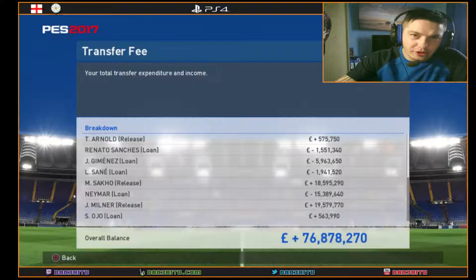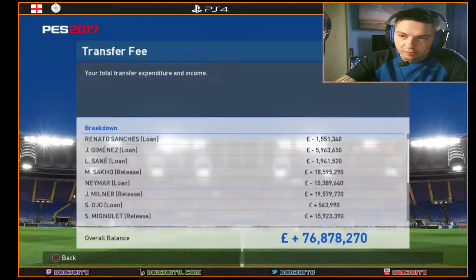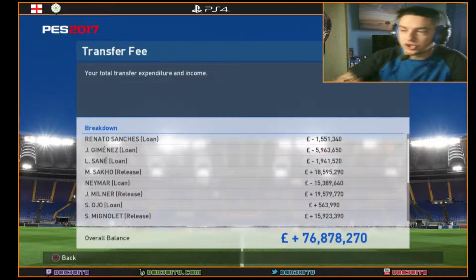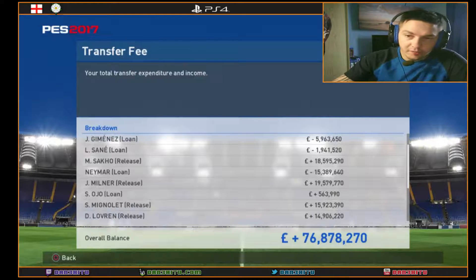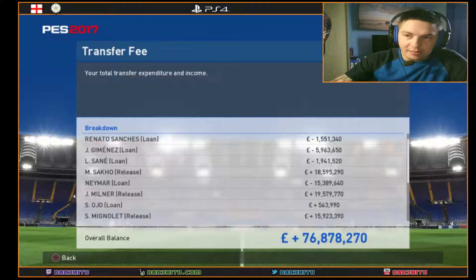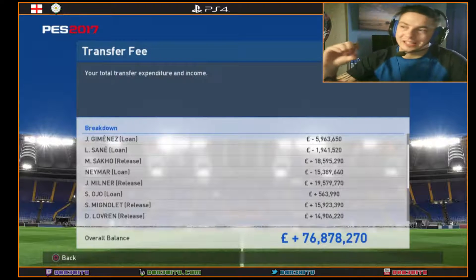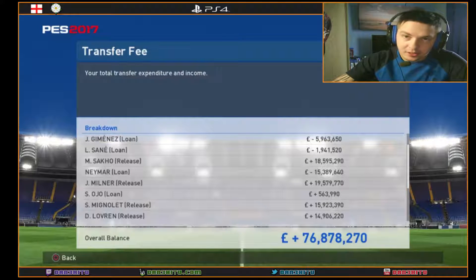We sold Milner because we're not really going to play him — his replacement was Sanchez as center midfielder. We also brought in Sané from Man City to work the right midfield alongside Mané as alternates. We got rid of Mingalev because he wouldn't feature, and sold Lovran too. It was a toss-up between Laporte and Jimenez, but Jimenez was a year younger with the same overall rating, so we can enhance his abilities through training.